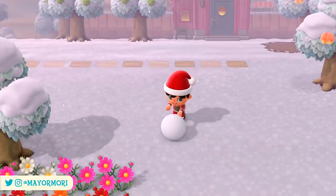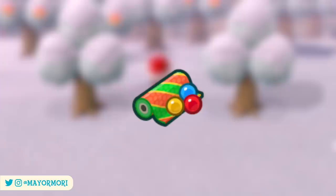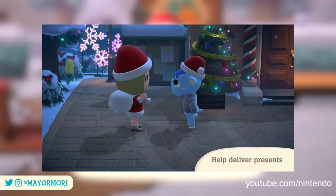To start the event on the 24th, you simply have to speak with Jingle, who will hand over the DIY recipe for the brand new festive wrapping paper. Each sheet requires one red ornament, one blue ornament, and one gold ornament to craft. These can be found by shaking the recently decorated cedar trees. You will need to craft a minimum of three and return them to Jingle, who will then ask you to help deliver gifts for the entire island.